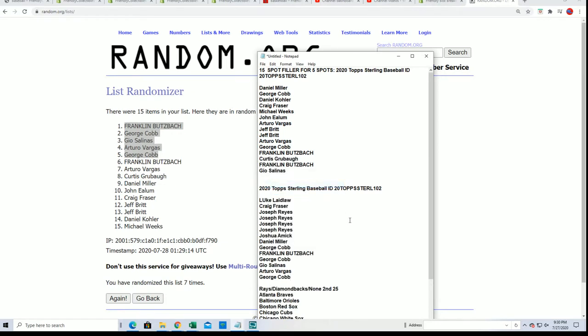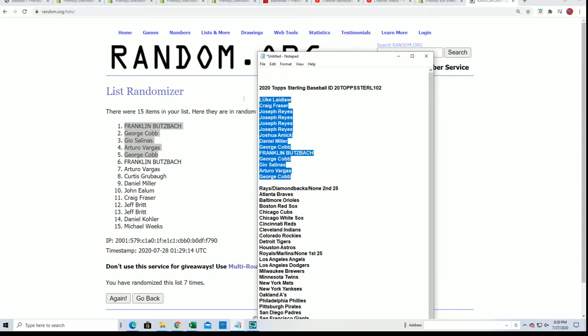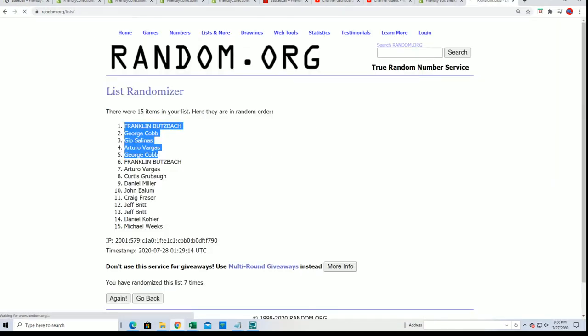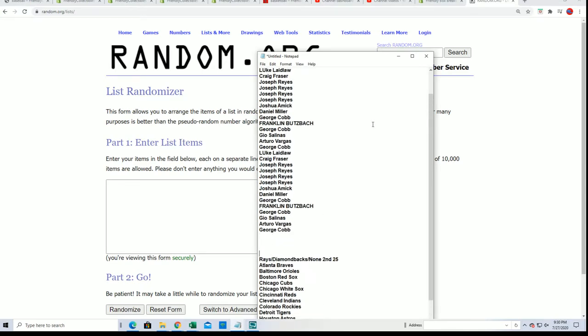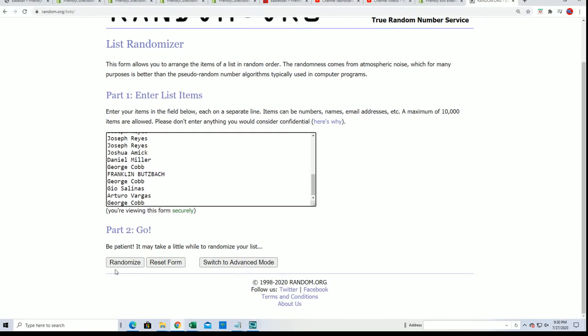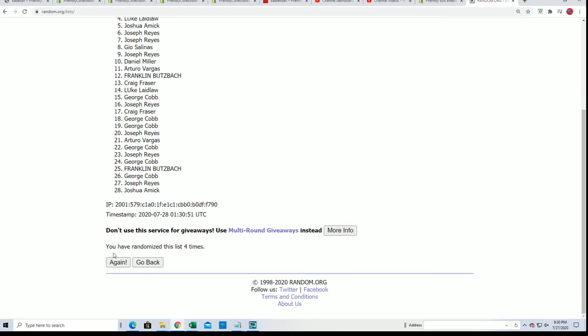Every spot is worth 2 teams — 2 team random. We're going to start up the random right now. We're going to find out who gets what team in the break. 7 times through. Hope you hit something nice. We're going to randomize each list 7 times, stack them up side by side. Here's the lucky number 7, and our first random is done.